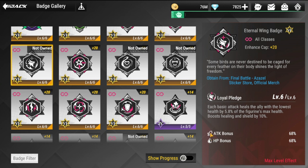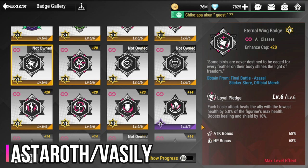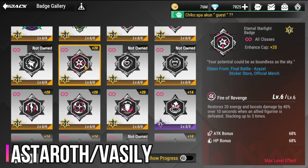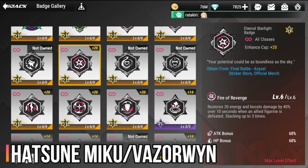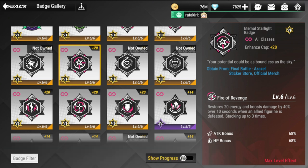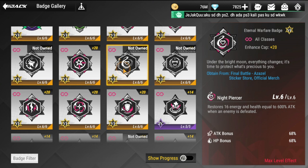I don't own this yet, but the Eternal Wing badge is well suited for Astaroth and Vasili. Next is the Starlight Eternal badge — this is perfect for Hatsune Miku and Vaserwin. If you don't have the exclusive badge for Hatsune Miku, you could use this for her, and also for Vaserwin.